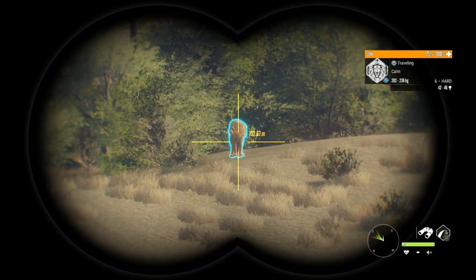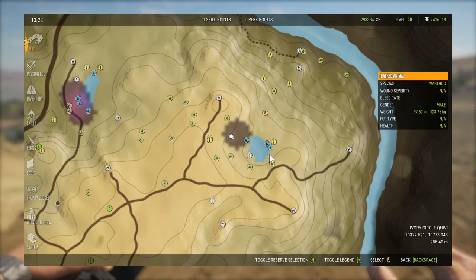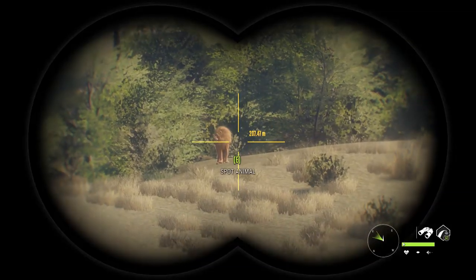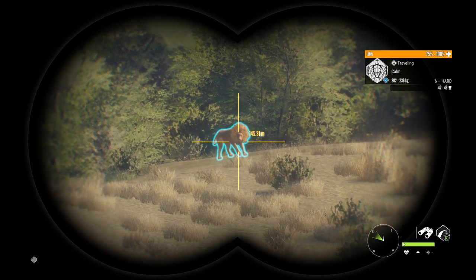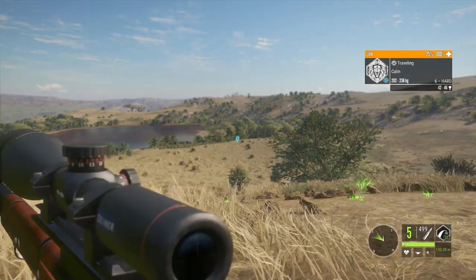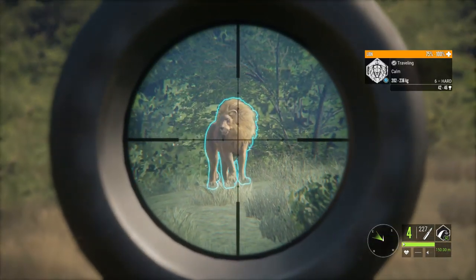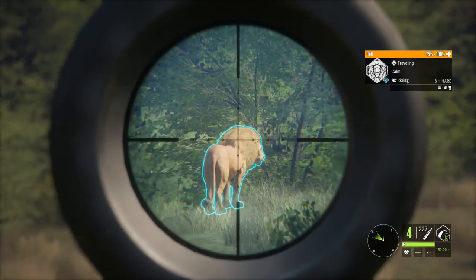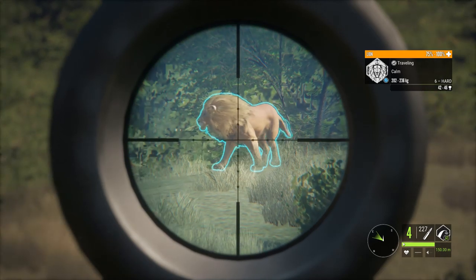I really feel like something changed with this spot — this is the northeast lake up here. When I used to come here there'd be like three, four, five lions sometimes, but any time recently it's just been maybe two at the most, and a lot of times just one. I don't know if they've made lions spread out on the map a little more or what. Regardless, he kind of has to die — can you turn back this way? Almost. There you go. Too far.